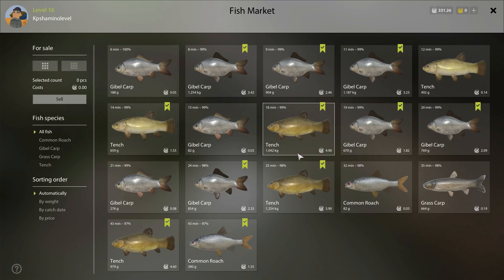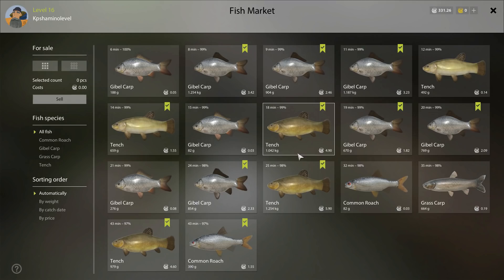A one-kilogram tench gives five silver. I made about 34 silver for half a day of fishing. If tench are biting well and you get 10 at one kilogram each, that's 50 silver and almost 10,000 experience. That was part 9 of my leveling guide — have fun at the two positions I showed, and remember the grass carp issue and the Alt+F4 tip.